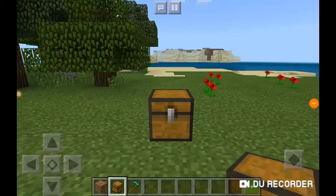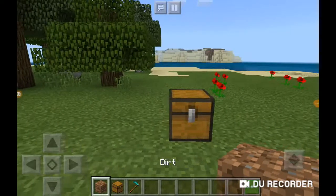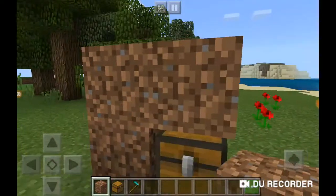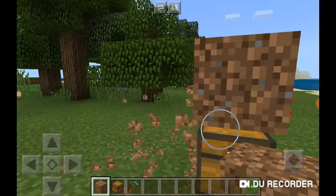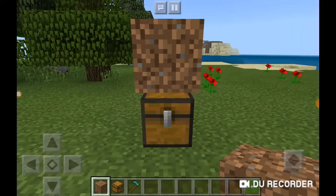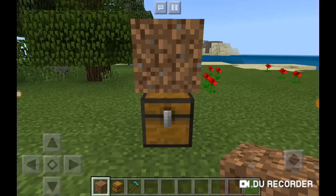This only works with one specific block, and that is the dirt block. So what I'm going to do is place a dirt block over the chest — there we go. As you can see, you can't open it right now.